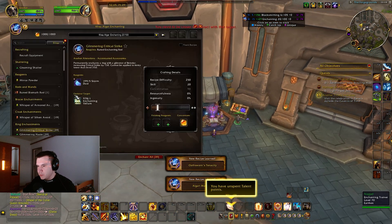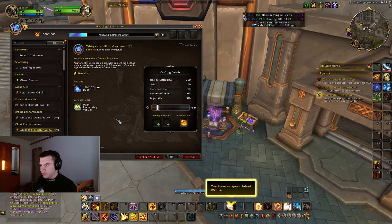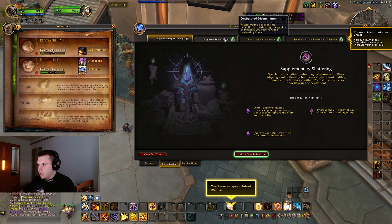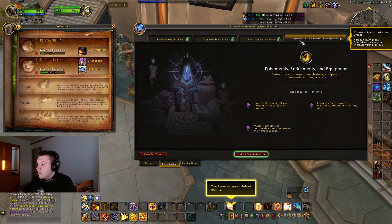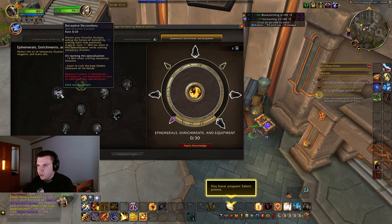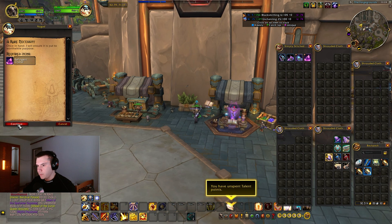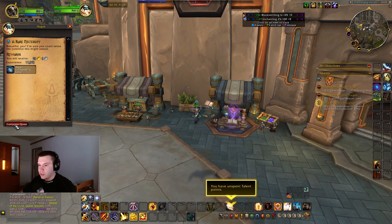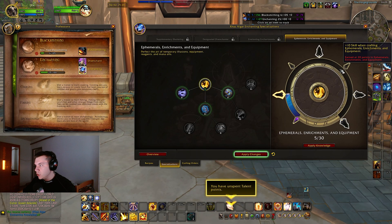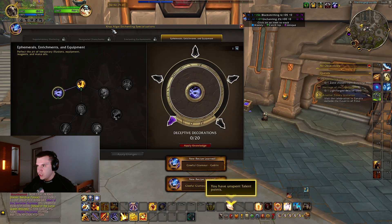After getting to level 20, I'm just going to learn these recipes. What we do is craft Silken Avoidance until level 25, and after you have level 25 you are chilling. With that we've unlocked the specialization. The one we go with is Ethereal Enrichments — you need five points there — and then you learn Deceptive Decorations. Do the weekly quest by handing in the Refulgent Crystal, and you'll be rewarded with three more knowledge which you spend there. You only need five — do not waste your points.